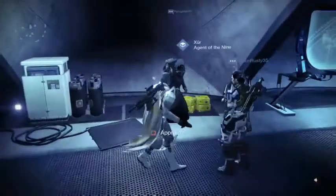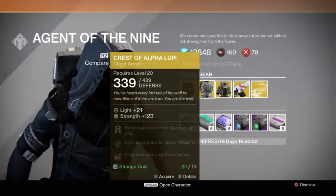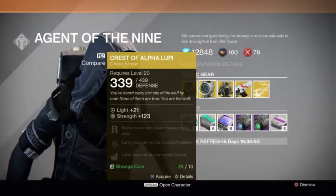Xur, Agent of the Nine, with his crazy shadow octopus face. Let's see what he's got. I bet it's all familiar stuff — I don't think they have that many exotic items.